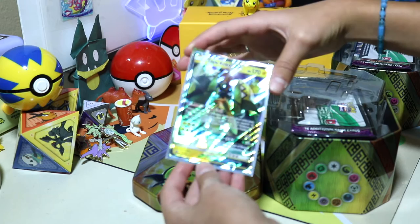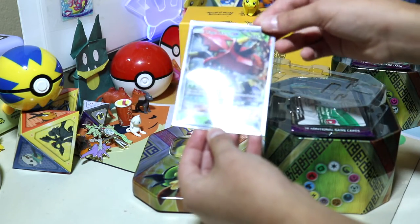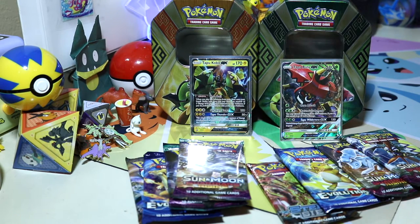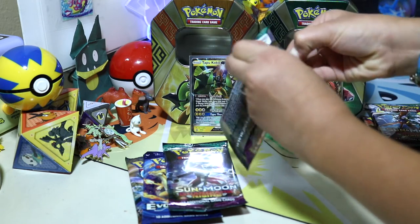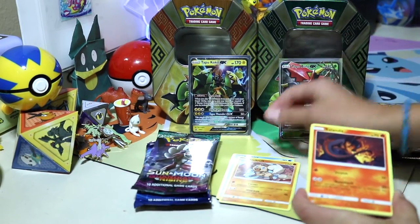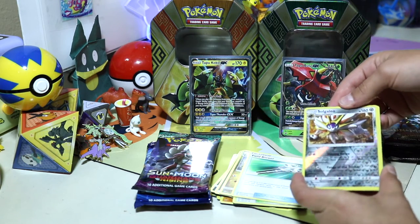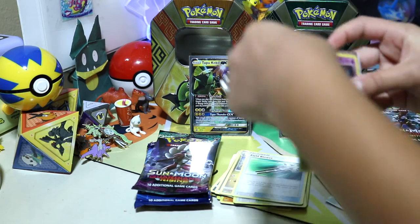Tapu Koko GX card — cool, like in a battle stance right there! And there's our Tapu Lele in blue. We have Guardians Rising, Evolution, and Steam Siege packs — though you might expect a Sun and Moon in there, interesting! Let's open a pack. We got Diancie, Rookidee, Snorunt, Fighting Energy, Rockruff, Hakamo-o, and some value reverse hollow rares.